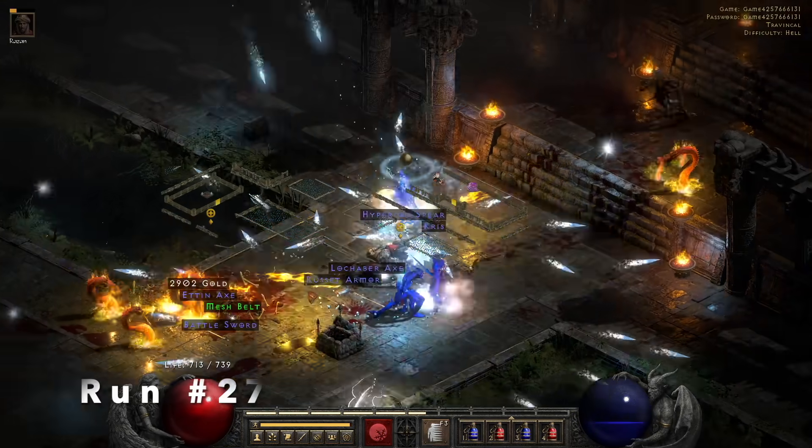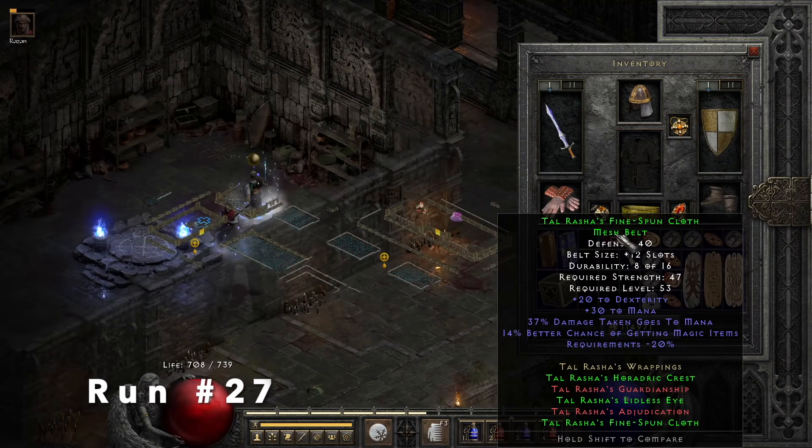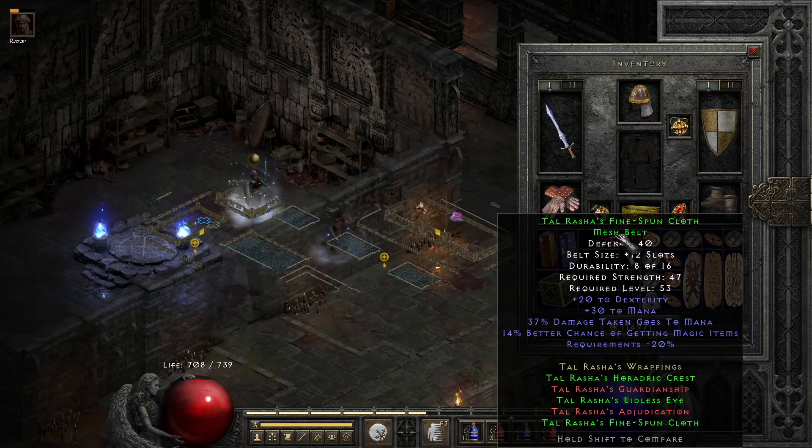On run 27, we find a Set Mesh Belt, which is my first Tal Rasha's belt. So now I have the Orb, the Belt, and the Mask.